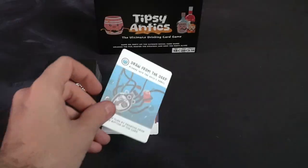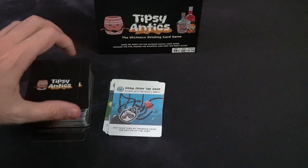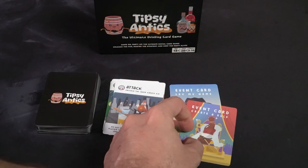They're all fairly simple drinking games that most players have encountered before, whether in college or after. After resolving a card, you pass to the next player, who will either draw or play a card and draw. Eventually players will run into the leaking cask cards, which say something like 'display this card right away and take a shot' — drawing enough of these ends the game.